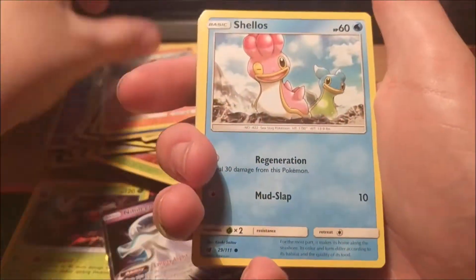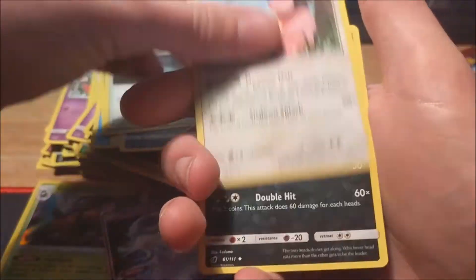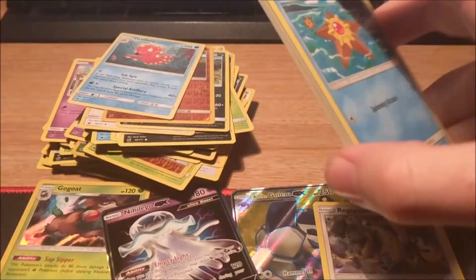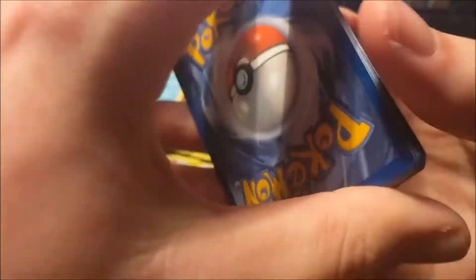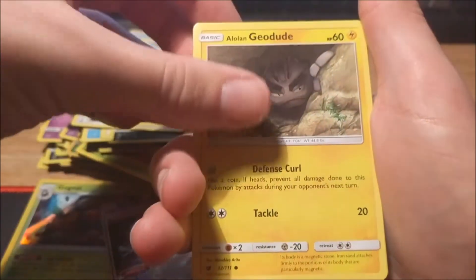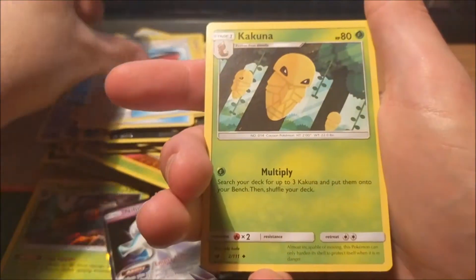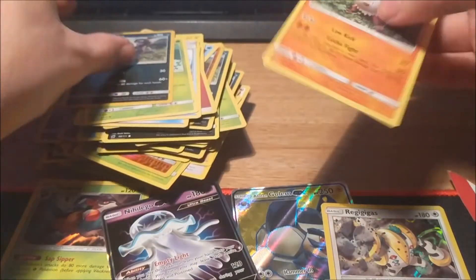Next pack: Pheobe, Cubone, Shellos, Bunnelby, Houndour, Grass Energy, Seat of Nothingness, Miltank, Zoroark, Mankey reverse, and an Arcanine. Last pack — I'm speeding through this simply because I can feel my blood starting to boil, it is that warm. Starmie, Gastly, Aeron, Alolan Dugtrio, Weedle, Fairy Energy, Psychic Memory, Dashing Pouch, Kakuna — uncommon reverse — and a Primeape to finish us off.